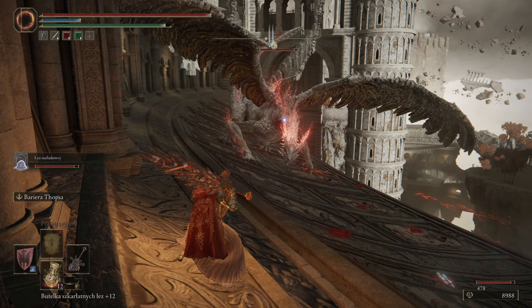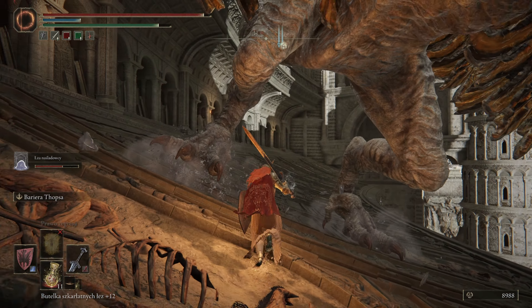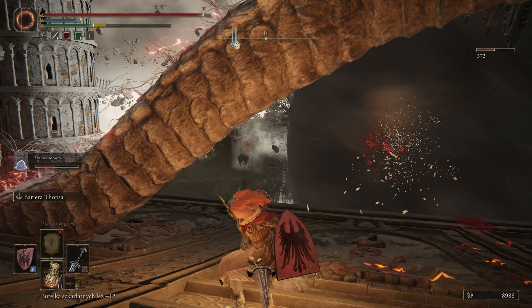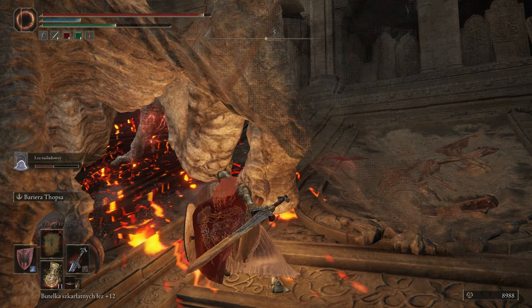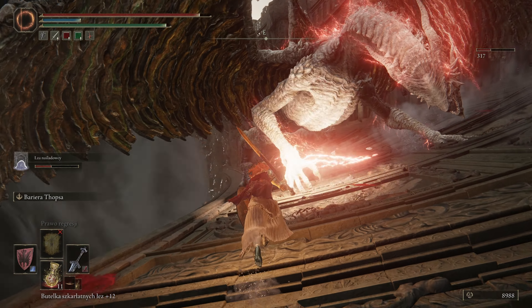Ładujemy go. Dobra. John i ognie – mam nadzieję, że do nas nie doleci. Bijemy go po ogonie teraz. Pikuje. Dobra, udało się jakoś uniknąć. Okej, trzeba uważać, bo znowu będzie jakiś super atak. Okej, uniknięte.